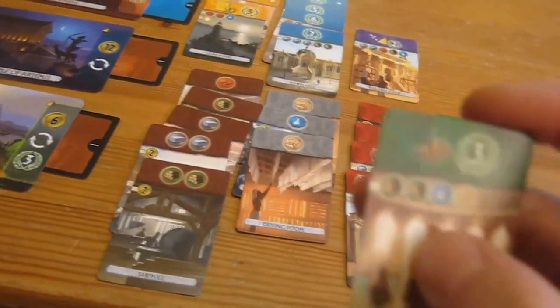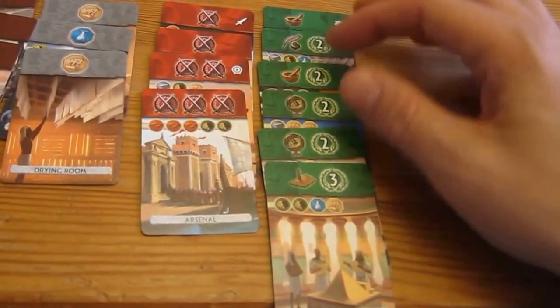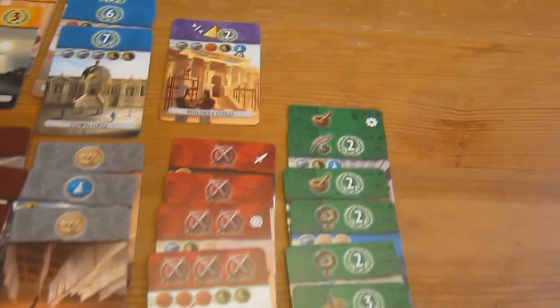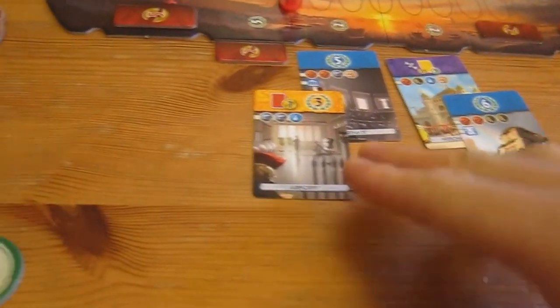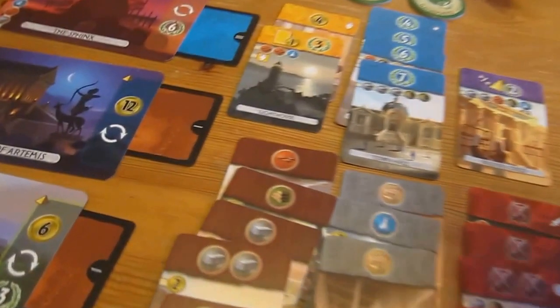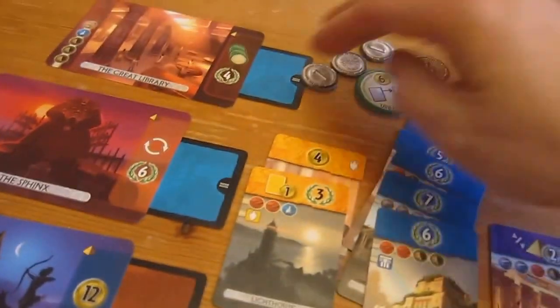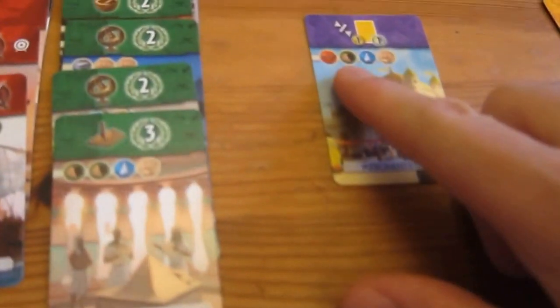I'll go for this one — I've got the wood, the glass, and the scroll so I can build that. Obviously I can't go for a science victory because in this solo variant you can't. Scott gets this one which gets him six coins because of that. I will take this one — I need to pay an extra clay, so I've got one and need to pay three for that. Scott will take lowest leftmost — he takes that. That means I'm getting left with a guild card if I can afford it, which I can. We've got to the end of the age — it's time to score up.